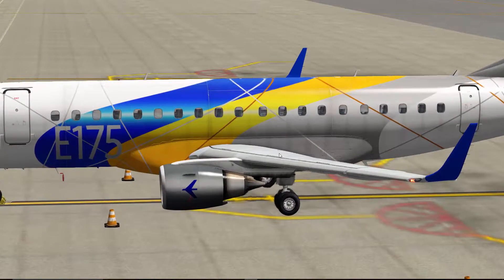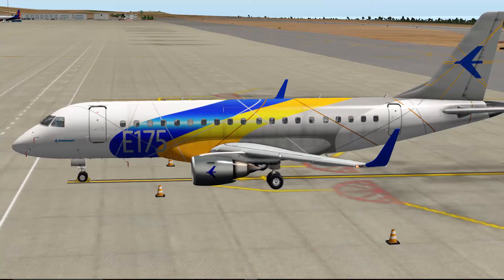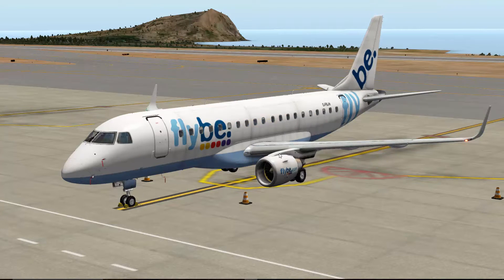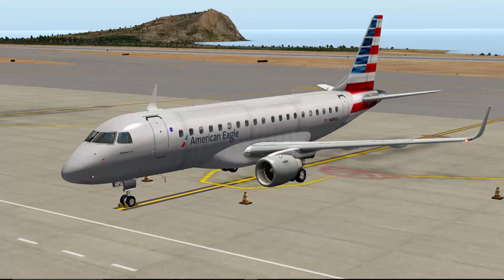So this is the E-175 Embraer house livery. It comes with, I believe, five liveries, which I'll be showing you right now. The next one is Flybee — yes, it is Flybee, you probably know the airline. Then we have just the normal white default livery for every single aircraft, which is just plain white. Then we have the American Eagle, so American Airlines — I love this livery, I find it just absolutely amazing.